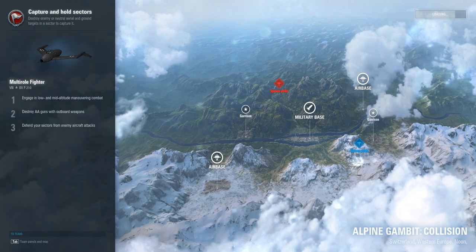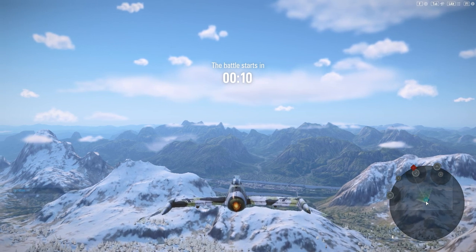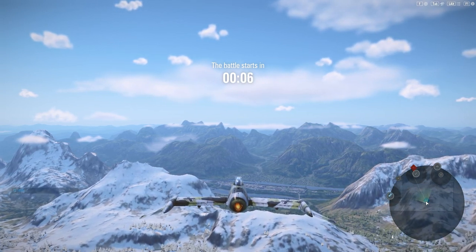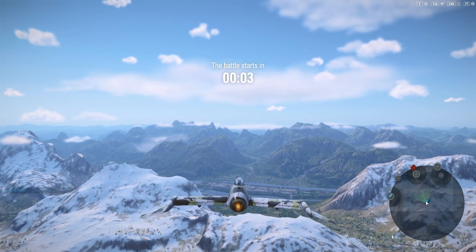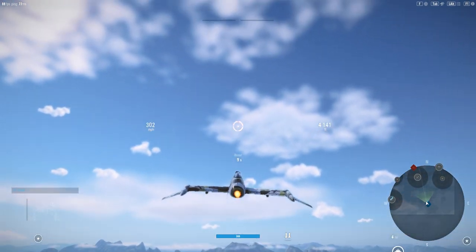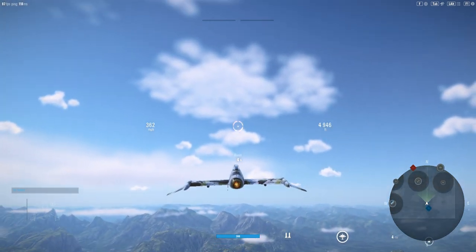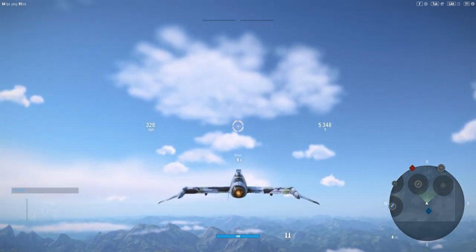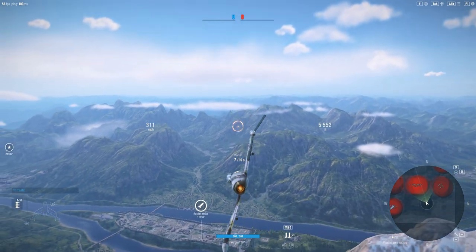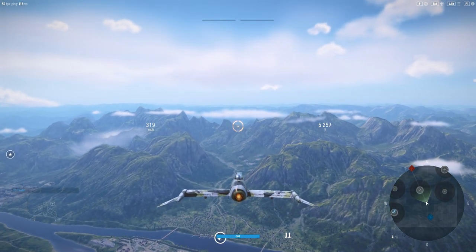We'll be going to the garrison, the air base, and the military base — we'll do the military base first. I'm obviously flying a light fighter. I guess you could call it kind of a multi-role; it does mount rockets, but it only has two rockets and isn't completely fully upgraded. I'd consider something like the Corsair a much better multi-role aircraft. The military base fires a rocket strike every 20 seconds, so it's definitely a viable target you might want to take.